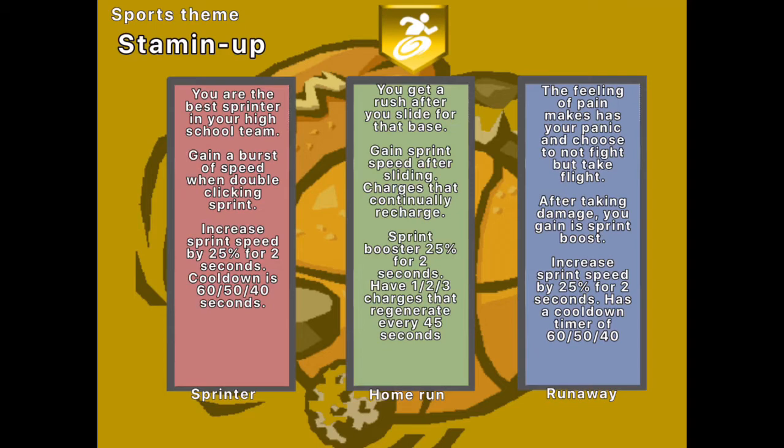Alright, for Stamina Up — I gave it a sports theme. The first one is Sprinter: you're able to get a big sprint speed boost when you double-click it. It'll increase your sprint speed by 25% for 2 seconds, and the cooldown will be 60 to 50 to 40 seconds. In my idea, it'd have to be a bit more harsh because the sprint speed boost is activatable whenever you want — you just have to click sprint twice.